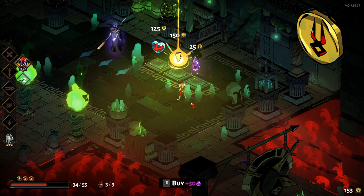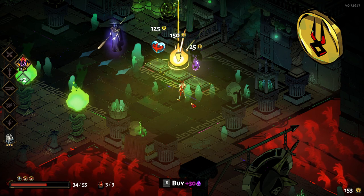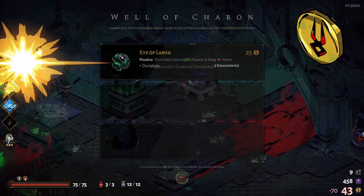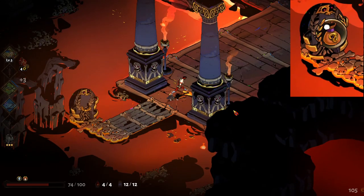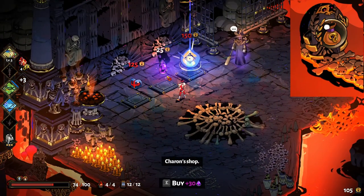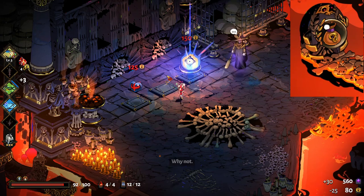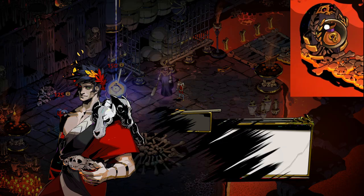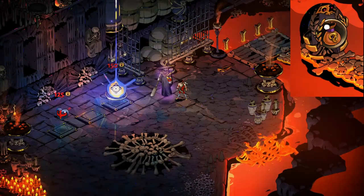Charon's Obol is one of the several artifact currencies that can be used in Charon's shop or at the Well of Charon to purchase various items, and the Obol amount resets to zero once you die. A bag with a golden mask signifies Charon's shop next door. Charon functions as the game's shopkeeper, selling Zagreus various power-ups, healing items and boons in return for the Obols he collects throughout his escape attempt. This naturally means the next door doesn't have any mobs behind it.